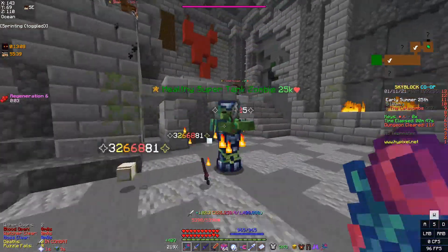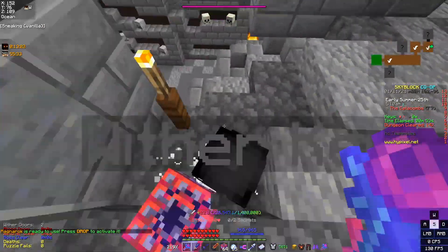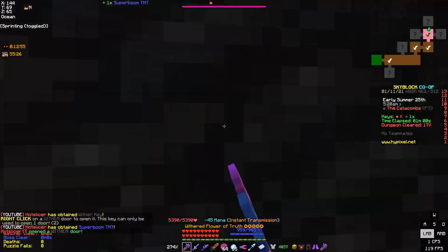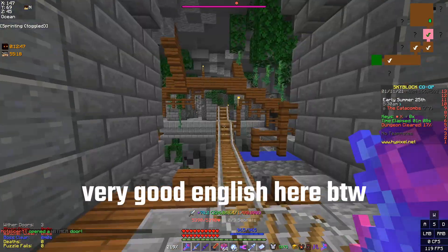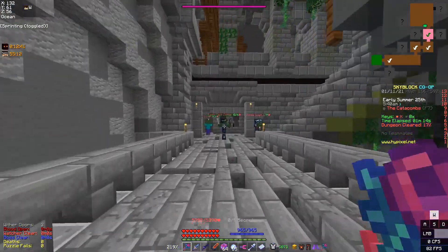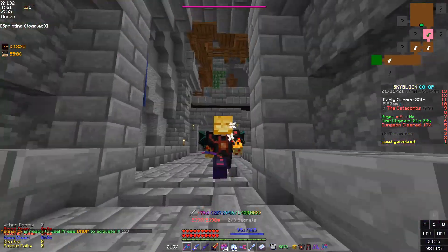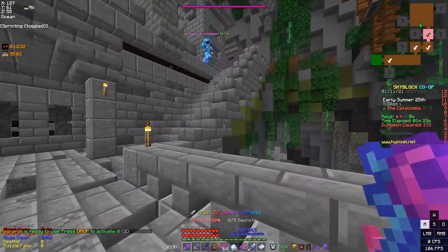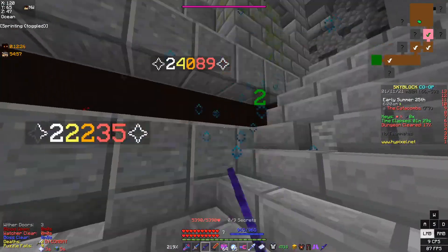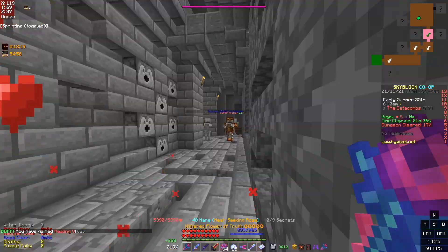Entering this room, I fire down there and we're making some good progress. Pick up the wither key and we're really making good progress into Blood Rush. I also want to talk about why you might want to consider doing frag runs beyond the insane profits: it actually makes you a better dungeon player. It doesn't teach you secrets, but it makes you understand the placement of mobs and where Skeleton Masters are way better, making you a much more effective Blood Rusher overall.